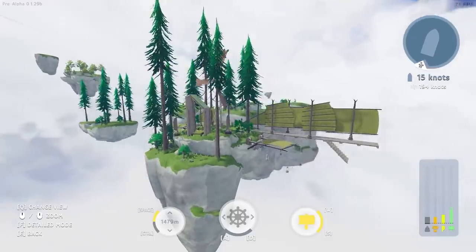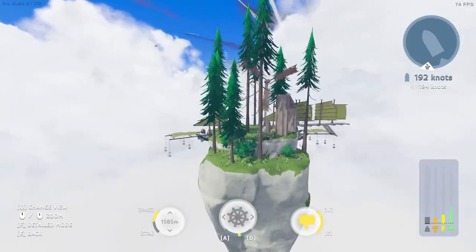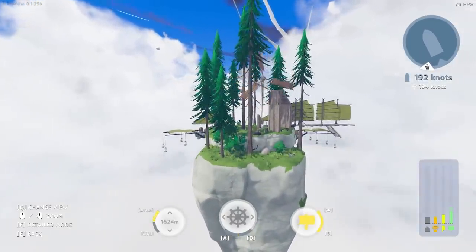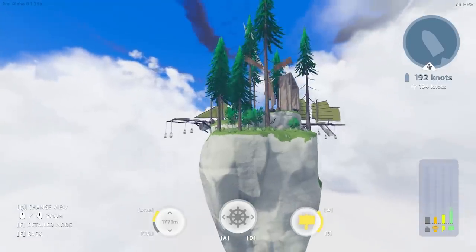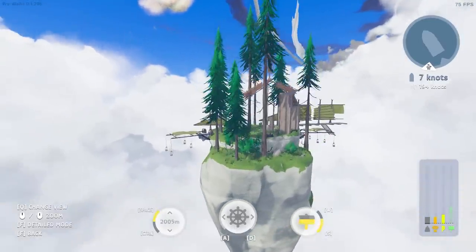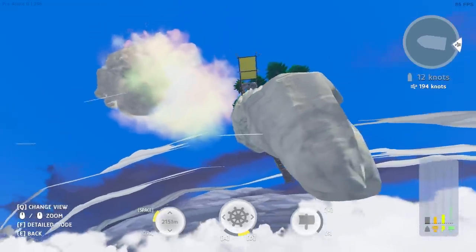Oh my goodness there's an island! Now I see one in the sky - we are definitely heading up there. I think that's the one I was trying to get to earlier but I lost it. Not today. We are heading up there, raising altitude. It's bloody high though. We're 2,000 meters in the air right now and we're just beneath it, just rising up towards it.